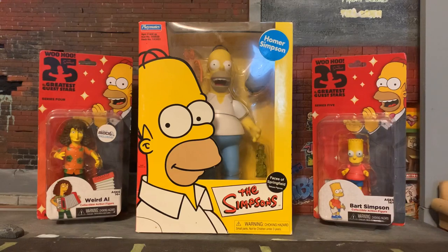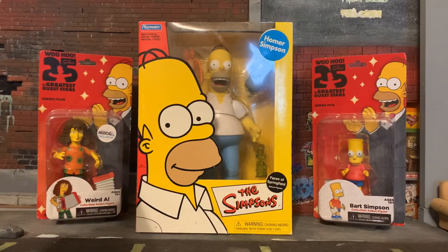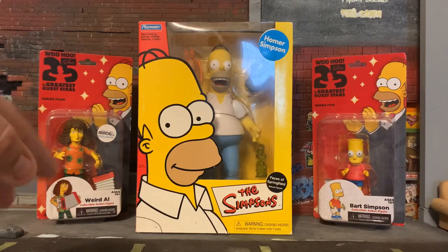The other two I picked up off auctions — you got Bart Simpson and Weird Al, which is also one of my favorite Simpsons characters. They had celebrity voices, actors that come on the show, and they made toys out of them, which I think is the greatest. It's called Woohoo 25th: The Simpsons Greatest Guest Stars. This is series four — they have others. I think I have several more of these but digging them out is kind of a pain.